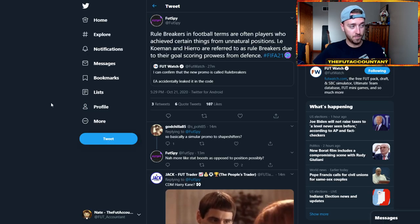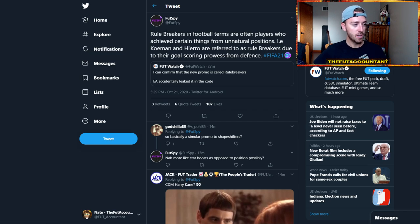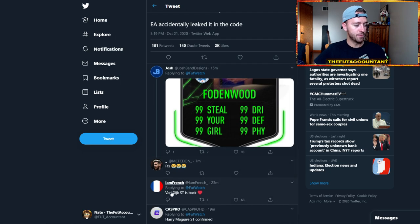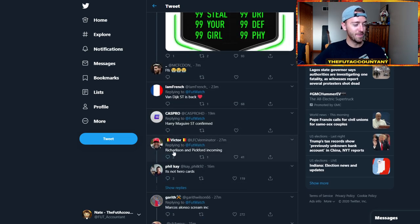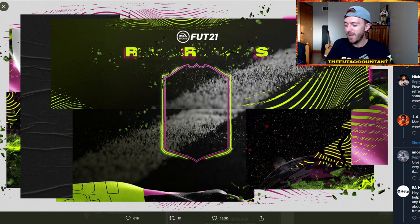One opinion on this is from Footspy on Twitter: Rule Breakers in football terms are often players who achieve certain things from unnatural positions — i.e., Koeman and Hierro are referred to as Rule Breakers due to their scoring prowess from defense. And there was a post below saying Van Dijk striker is back or Harry Maguire striker is back. So we could be having a lot of position-changed cards, but honestly we have no idea what is happening with this. It seems very interesting.